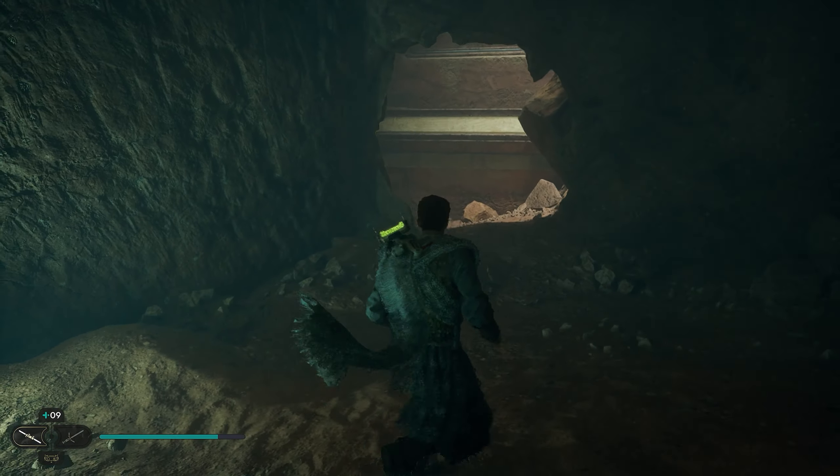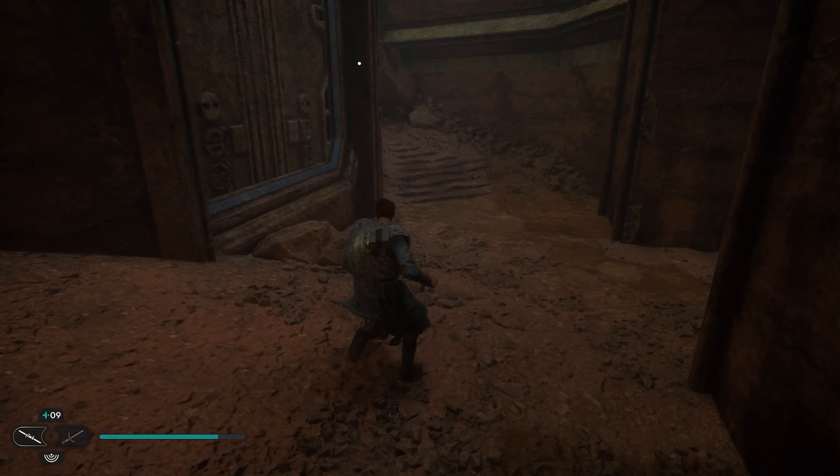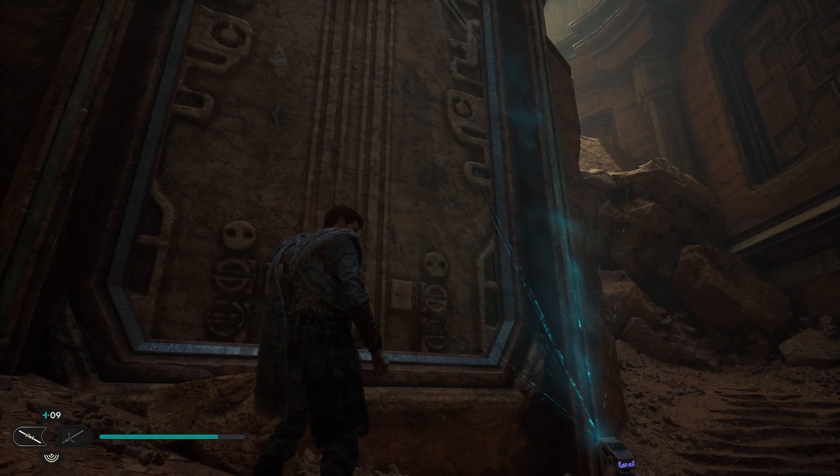After you grab this one, we're going to turn around and work our way through this giant hole. If we take a left and look to the left, we're going to have this giant wall. We can scan this and this will be your second collectible.